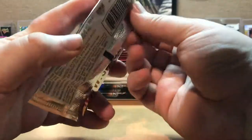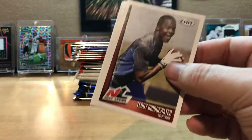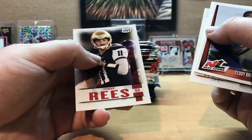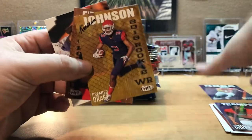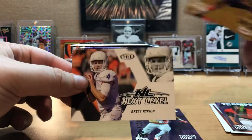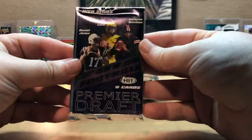I've never opened any Hit, so let's see. We get a Teddy Bridgewater — 2014 Collector's Edition — Bridgewater, Bruce Ellington, Kevin Norwood, Tommy Reese. Now the 2019 Low Series of Hits — hey, Nick Bosa! Deontay Thompson, Keishon Johnson, Daniel Edwards, and Brett Ripen. Then our last Hit here from Premier Draft is the High Series: Damian Harris, Amari — I think Davis Coppenhaver, Damian Harris, another Brett Ripen.